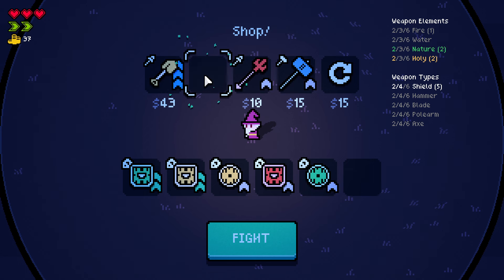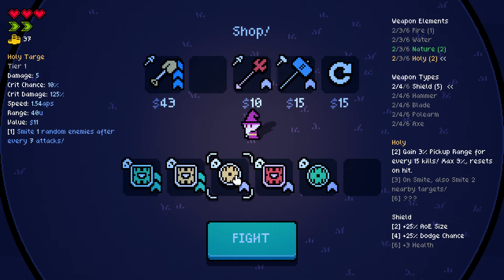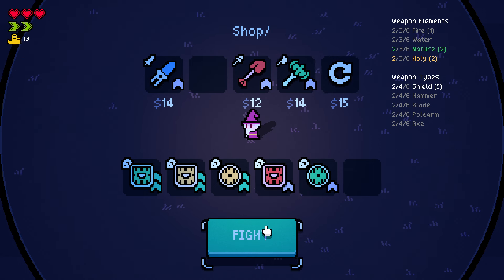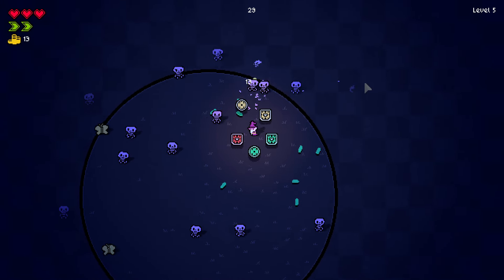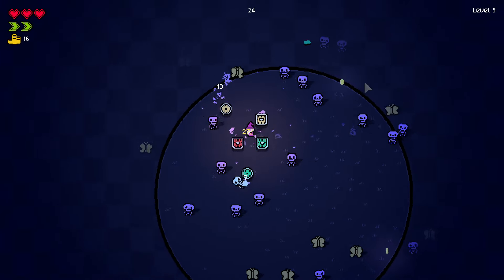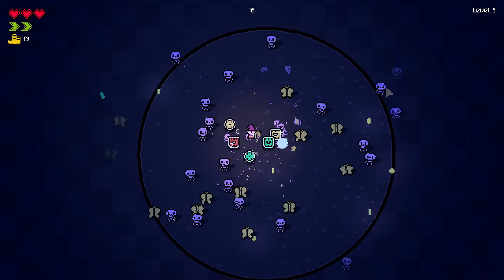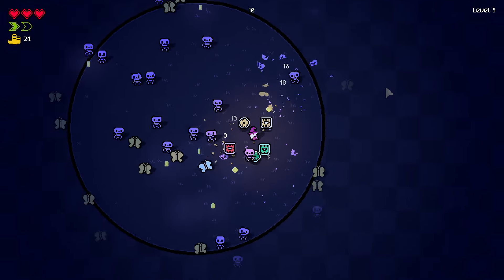10% damage, please. Another shield. So we have nature, we have holy, and we have fire. All we're missing now is a second fire shield — we're gonna look for that one. If we find an ice shield we might go for it for now, but I want fire, and I want holy and nature with the critters. It's useful because every few seconds I just get basically some help. And isn't that what we all need at times — help?